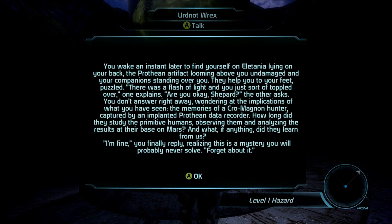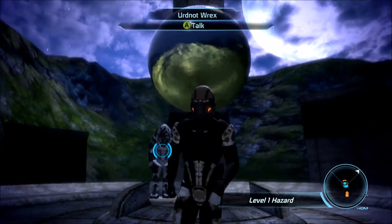You wake an instant later, finding yourself back on Altania, lying on your back. The Prothean artifact looms above you, undamaged, and your companions stand over you. They help you to your feet, puzzled. 'There was a flash of light and you just sort of toppled over,' one explains. 'Are you okay, Shepard?' You don't answer right away, wondering at the implications of what you have seen — the memories of a Cro-Magnon hunter, captured by an implanted Prothean data recorder. How long did they study primitive humans, observing and analyzing them? What results did they find on their base on Mars? 'I'm fine,' you finally reply, realizing this is a mystery you will probably never solve. Forget about it.